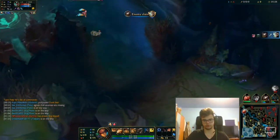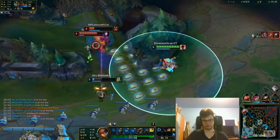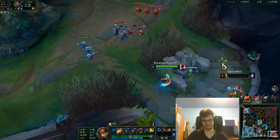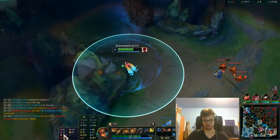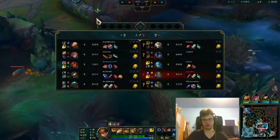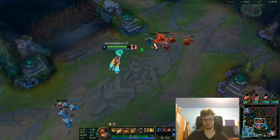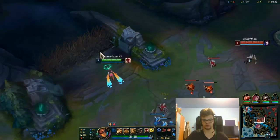They do win so okay. I really didn't want to bother much so I play with Electrocute, Cheap Shot, Eyeball Collection, Ravenous Hunter, Prince of Mind, Biscuit Delivery, Time Warp Tonic. I also go for Everfrost against Riven most likely. I got the Lee Sin kick which is pretty nice — I can put the wall down, miss the W, and then just kick him through, which is okay. It's quite funny to push people away.